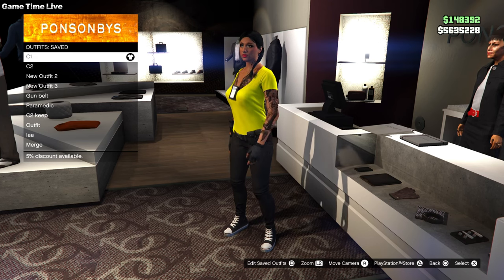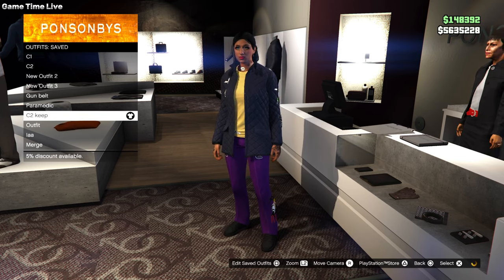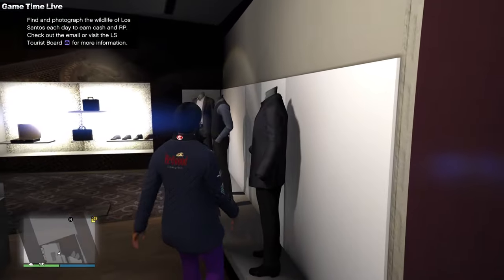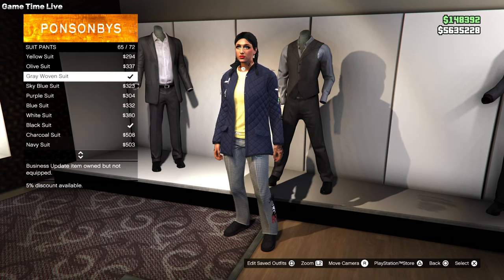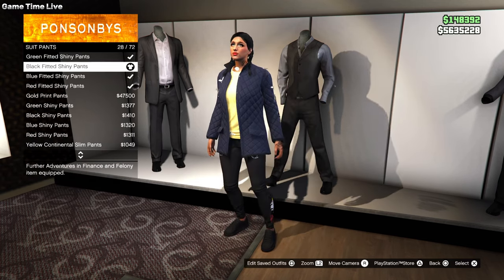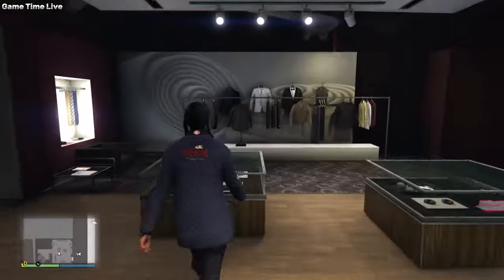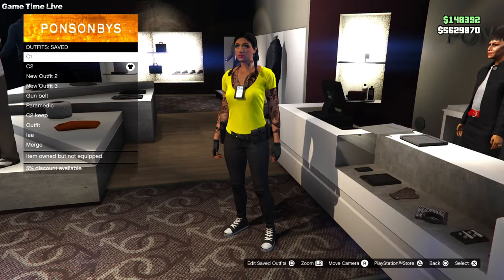Now for the final merge on the female character: this is the finished C1. For the C2 you will need the C2 keep outfit for the female character — I have a video in the description box showing you how to make the C2 keep outfits. Save that somewhere so you can use it in the future for different outfits. Once you have it, apply the same black fitted shiny pants — shoes don't matter — then apply the same gloves. Save that as your C2.